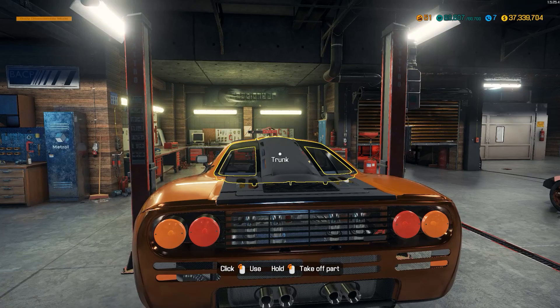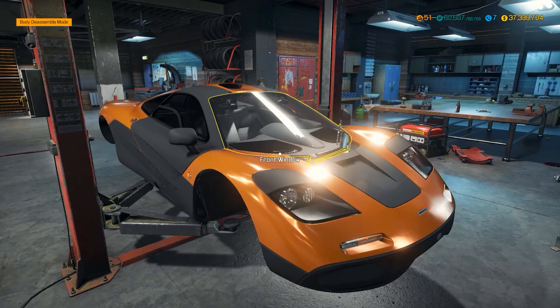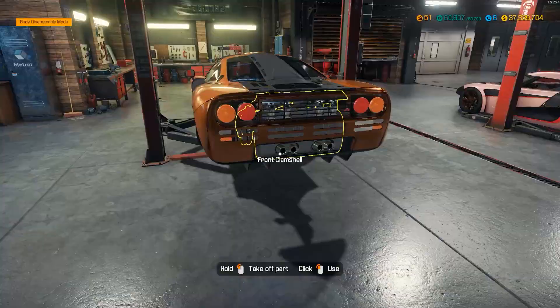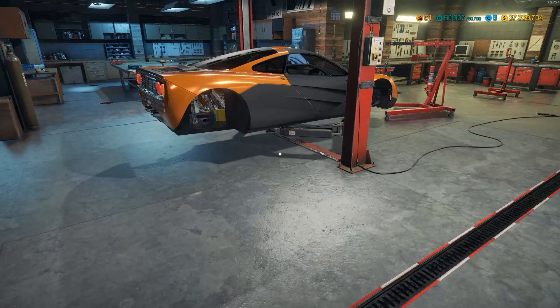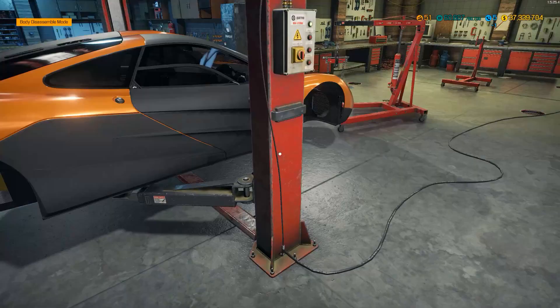That is the body all assembled. Doesn't it look awesome? I mean, seriously, this is such a good looking car. I'm going to end it there, but join me next time when I do the running gear with the biggest wheels that you could possibly put on a car this size, and we get it painted and then we get it dynoed. I'll catch you in the next one. Bye.